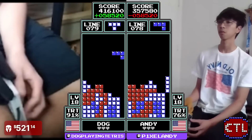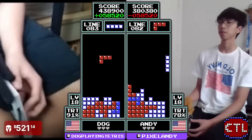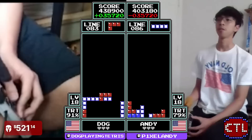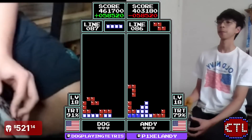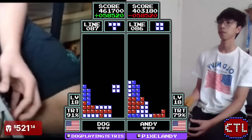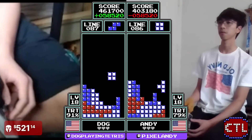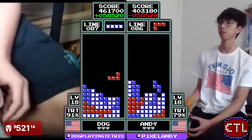Dog takes another Tetris — goes to 416,000 points. Takes another one, goes to 461. Andy down by about 58,000 points through 86 lines. Dog opening up a little bit of a strong lead through the early stages here.